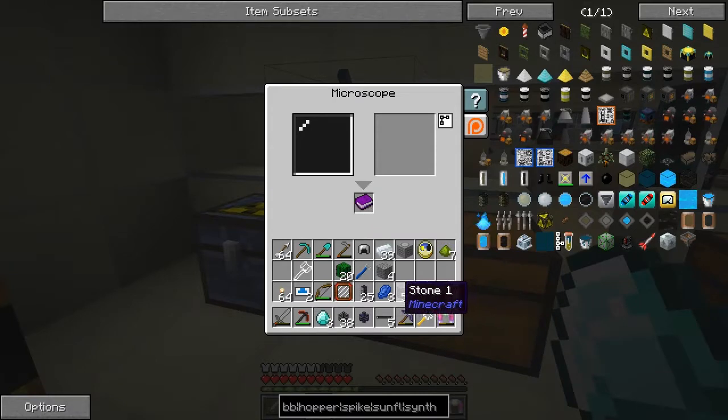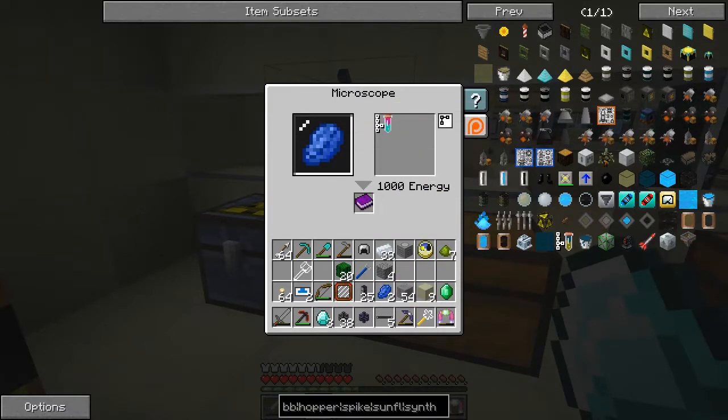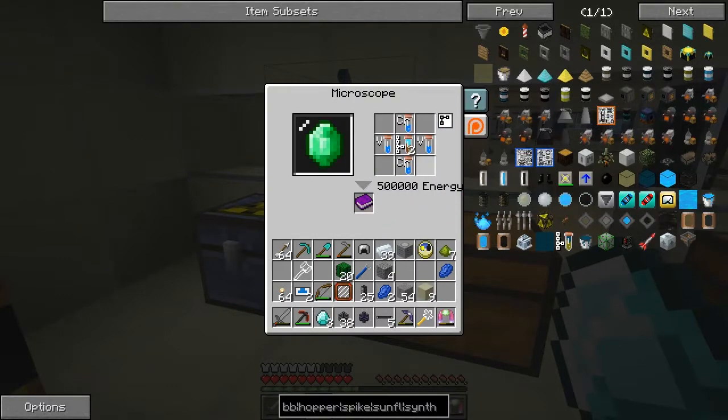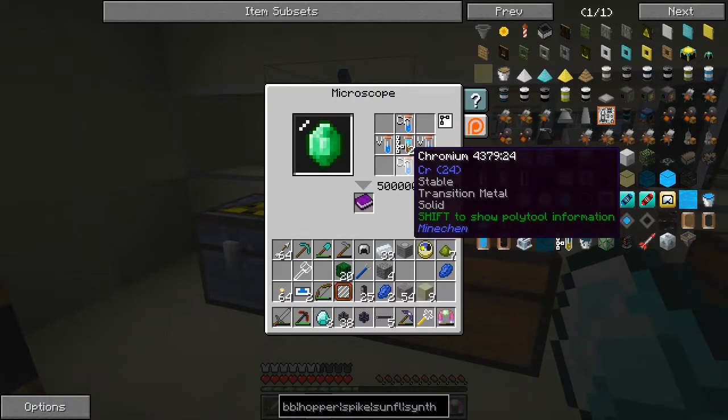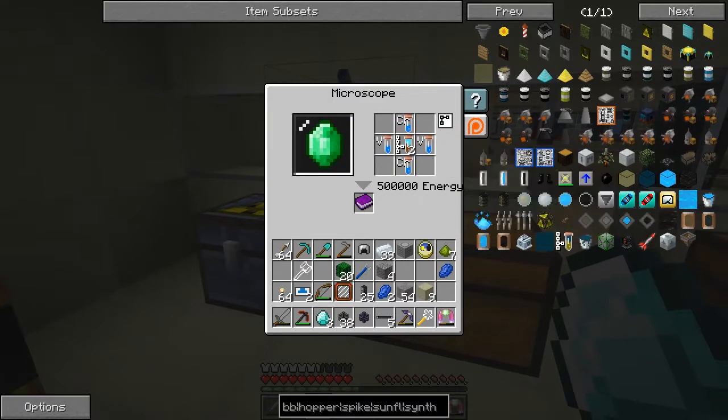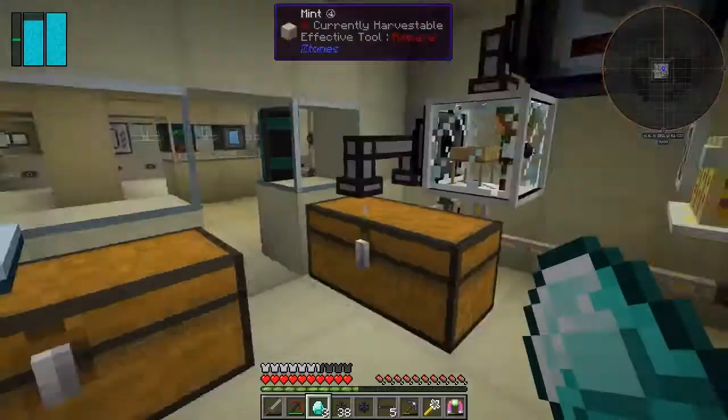I'm sort of half tempted to cheat but I'm not going to. I'll put these into here so we actually get some items that we can craft — makes life a bit easier. Now chromium to make emeralds is not too difficult to get hold of actually, so let's go and decompose this.